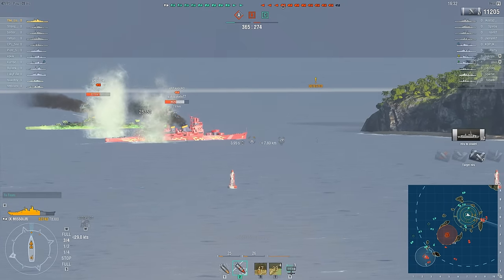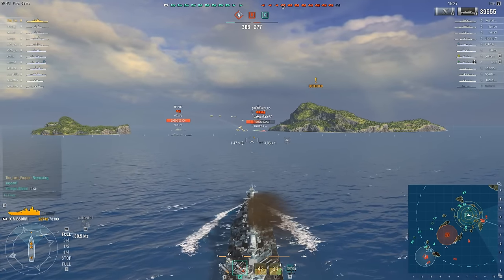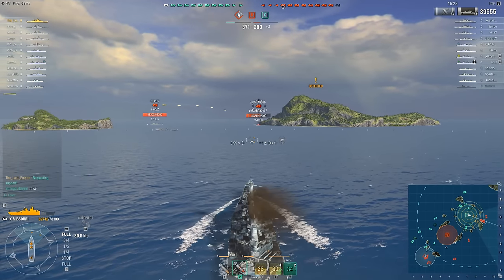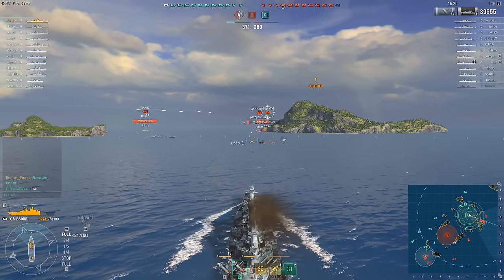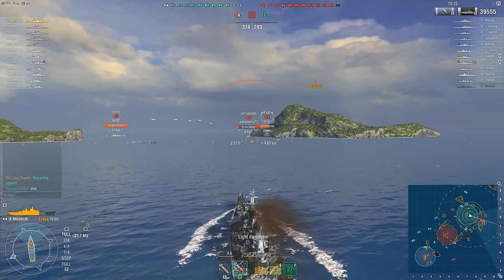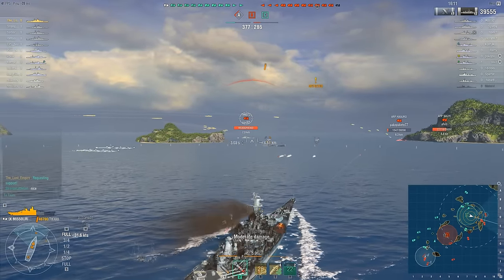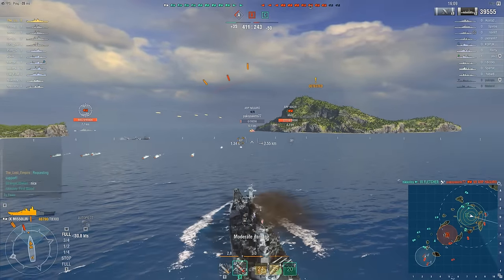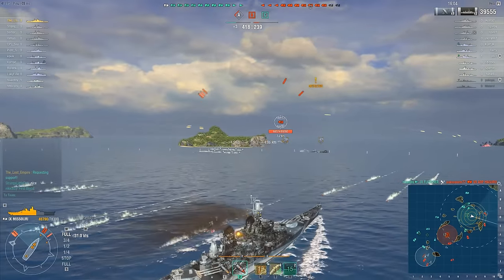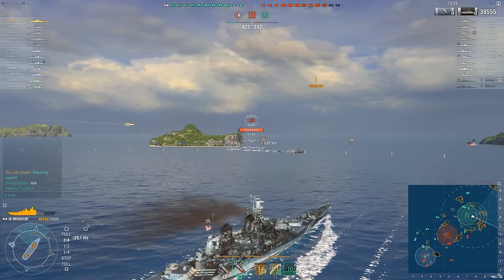That's about to change as Lost Empire pumps two 16-inch shells straight into the citadel of the ARP Haguro. But look at the way the Haguro turned — he pulled that turn far too early to make it into cover around the side of the island. All the Haguro's succeeded in doing is beaching himself, and now he's just about to get blown out of the water by the Fletcher. Why would he pull a turn like that? He gets his torpedoes away, but they've all missed.